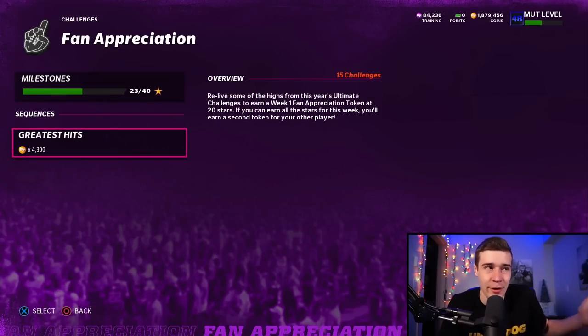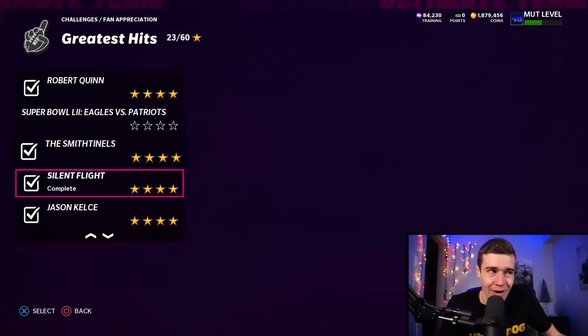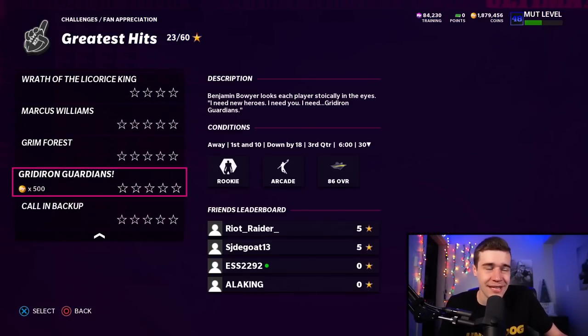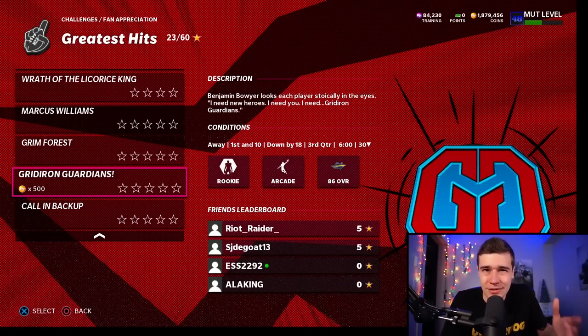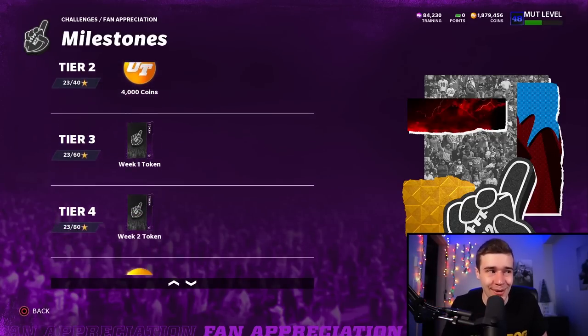There are 15 solos in here — some are three star, four star, and five star solos. I've taken my shot at some of them; they're all relatively easy. I'll probably play through the rest in maybe 10 to 15 minutes after I finish recording this video. When you play through every solo, that's going to be 60 stars. So in week number one, you have the potential to get up to 60 stars and earn two week one tokens.